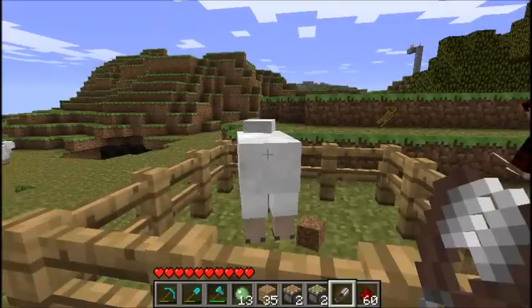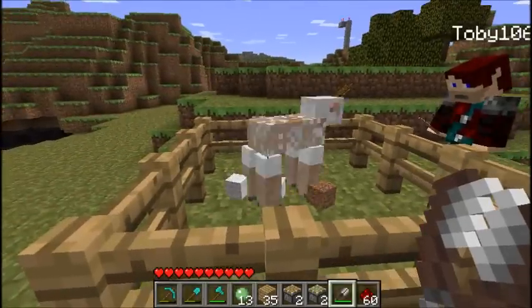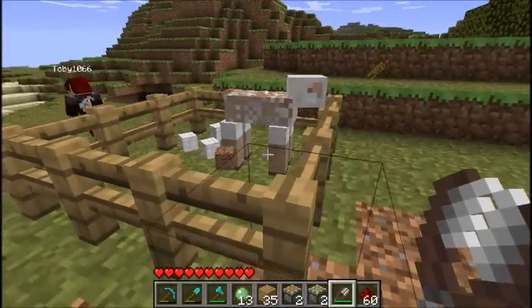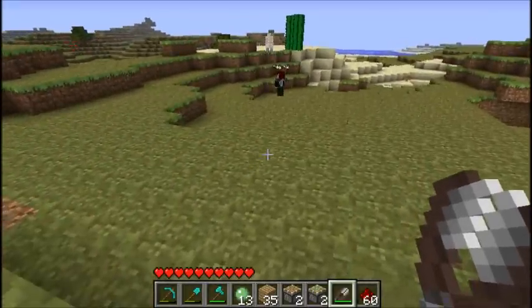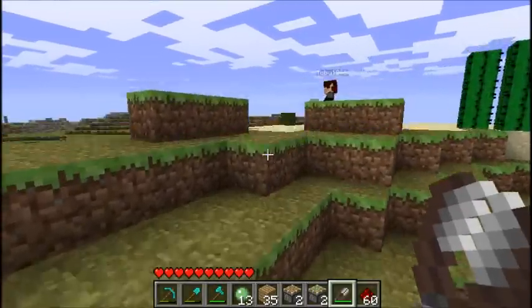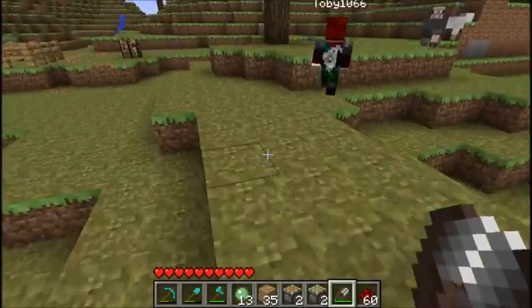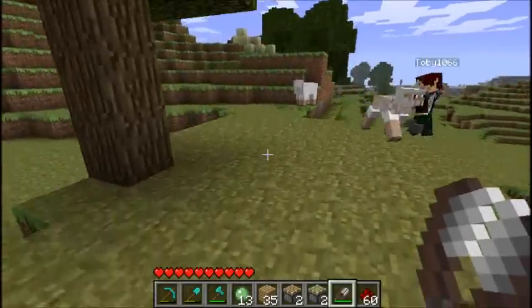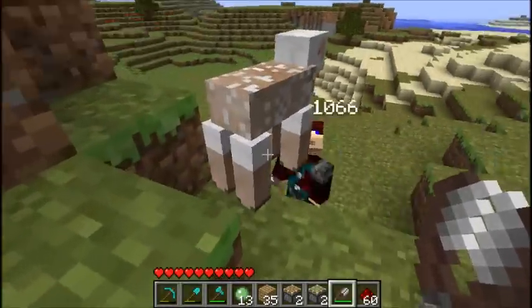They've changed it so that if you right-click on the sheep with the shears in hand, you get three wool. If you just kill it, you'd only get one. We've penned this sheep in — Toby wants to demonstrate what you get if you kill a sheep these days. It's very ineffective.